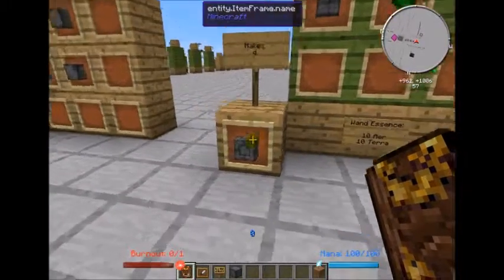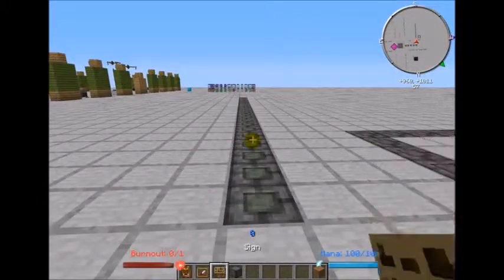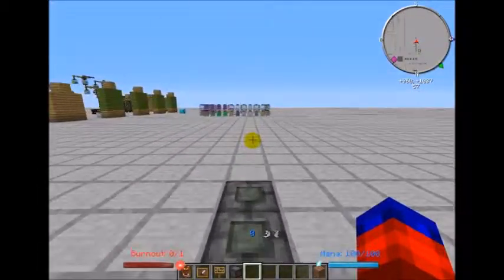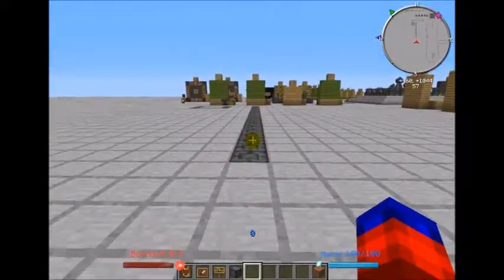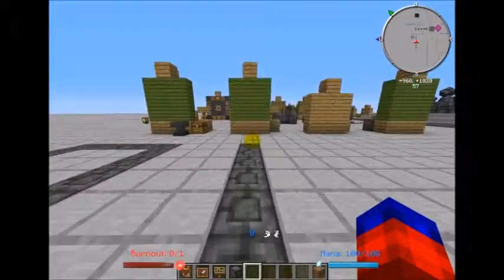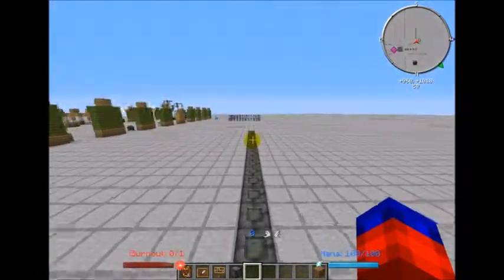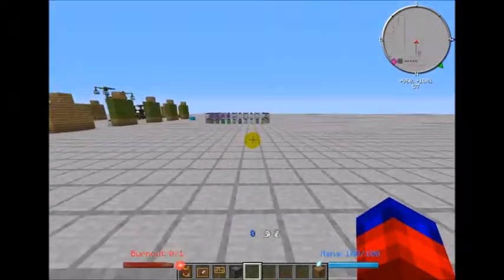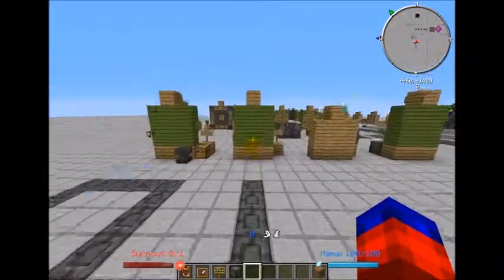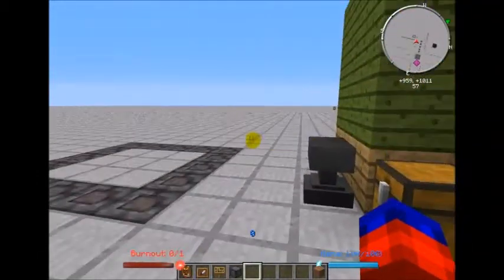This recipe makes 4 Paving Stones of Travel. They instantly give you Speed 2 and Jump 2 whenever you're on top of them, so if you were sprinting it can definitely increase your travel speed. Very helpful if you've got a nether hub or a long distance to run, like to an ender grinder or something like that.